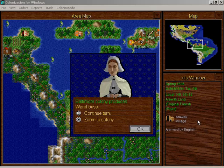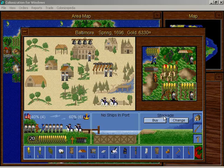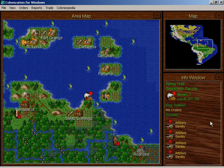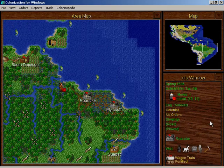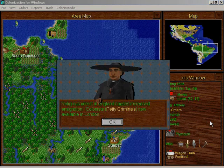Baltimore produced a warehouse. Now, a stockade — we are going to need to defend this place. Almost produced artillery. Getting a little bit closer to our goal of capturing Guadalupe.